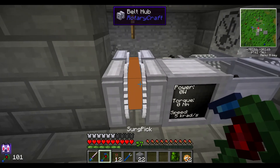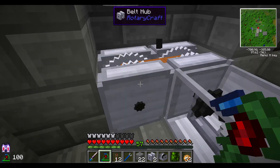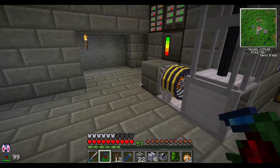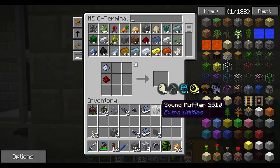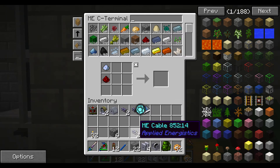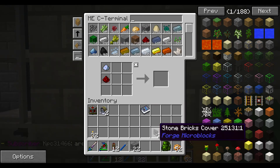So it looks like this has finished — at least generating power. Let's clean this up completely here. We no longer need any of this stuff, because we now have our magnetostatic engine running our extractor. And I keep getting these Rotarycraft handbooks every time I log in — I think it's every time the server resets. I'm just going to go ahead and throw one in the system; when I get a whole bunch of them I'll just get rid of them.